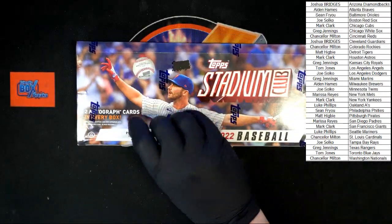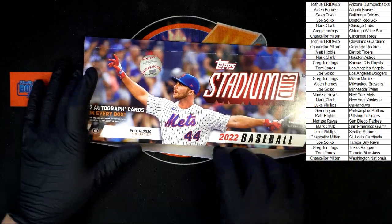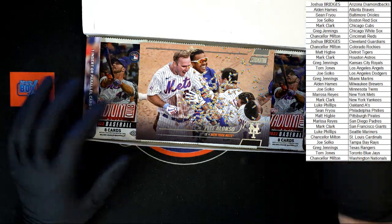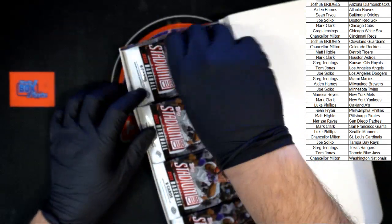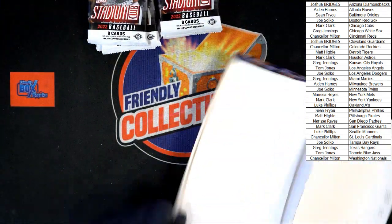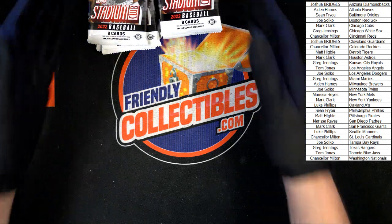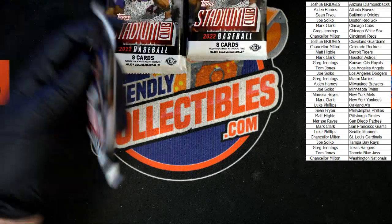Here we go. Two autos in every box — may contain redemptions. Box topper going to the Mets, going to Marissa R with the Alonzo box topper right there. Very nice. Let's get that in a safe spot and get these packs out. That is stack number one, stack number two, empty box out of the way. Let's move these a little closer so we get some zoom.